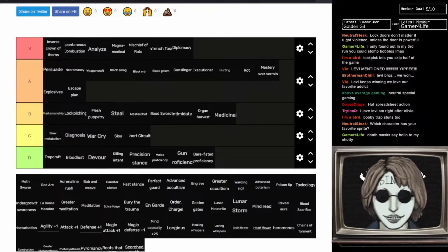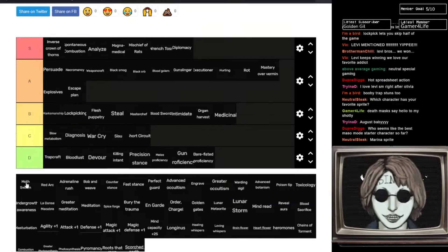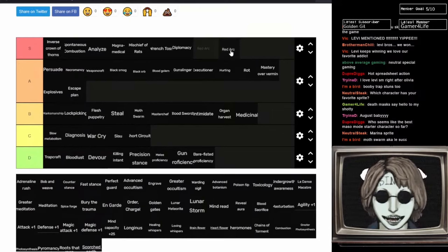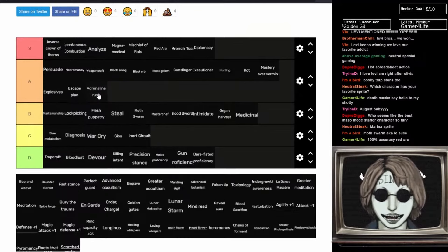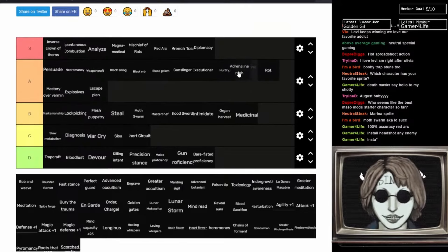Moth Swarm and Red Arc — you get these when you beat Ending A, the Logic ending. Moth Swarm is okay — it's a nice bit of leeching damage, possibly the only leeching attack in the game, but it felt pretty underpowered. B tier. Red Arc is very strong — a shitload of damage, and for a magic build it's just nuts. I'll put it just below Mischief of Rats. Adrenaline Rush — fantastic. Boosted regular attack damage as the match goes on, so it's essentially free damage. I'll put it in A tier.